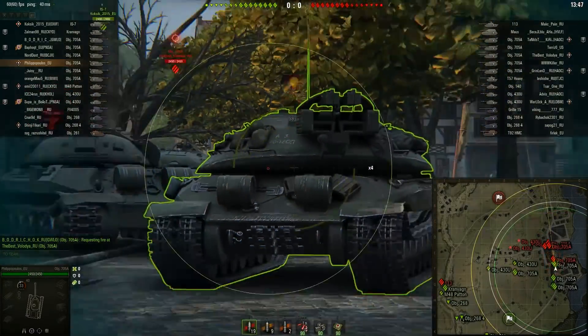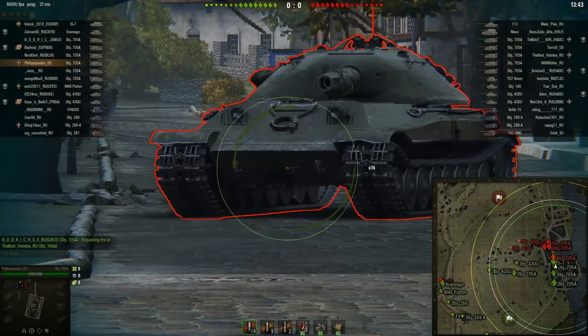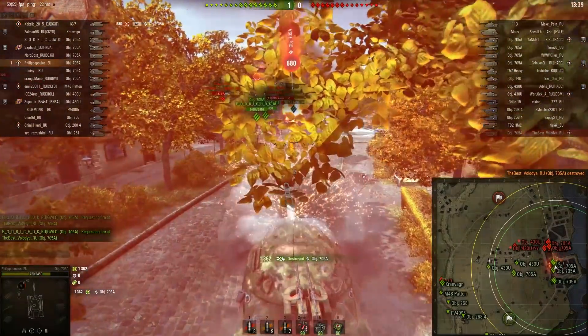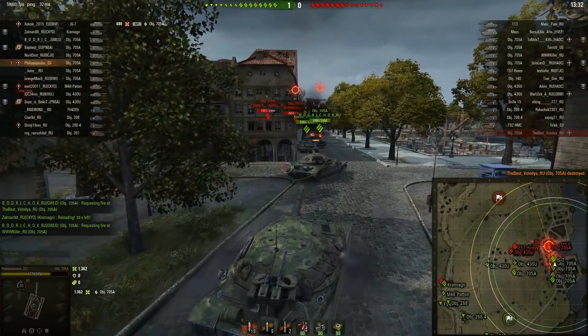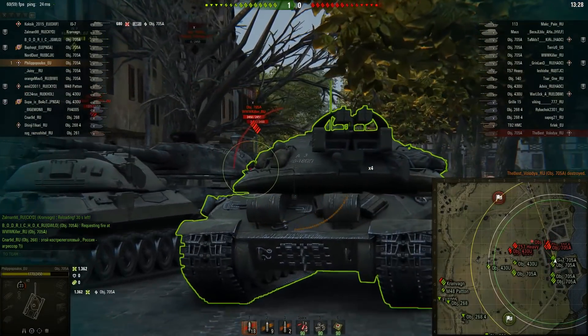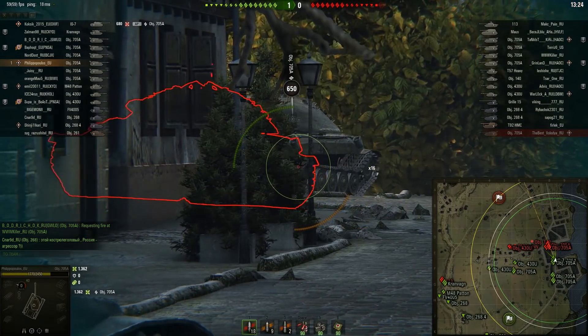The Object 705A: sidescraping, rear-mounted, 650-alpha, highly armored, weak ammo rack. The 4th Soviet heavy tank at tier 10. The original and best — the IS-7. Then the IS-4, the Object 260, and now the first rear-mounted heavy tank for the Soviets. And this tank is powerful.